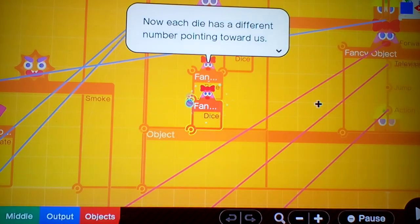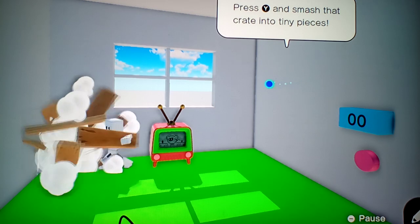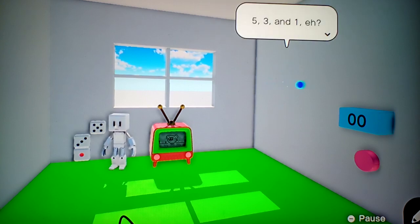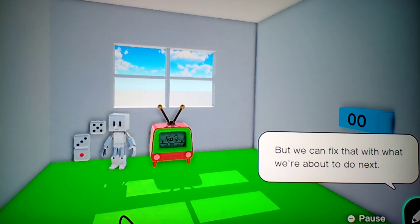Now each die has a different number pointing towards us. Let's see how we changed things. Crunch that crate into pieces. Looks like the dice are all showing different sides — five, three, and one. We still can't work out the code from just this, but we can fix that with what we're going to do next.